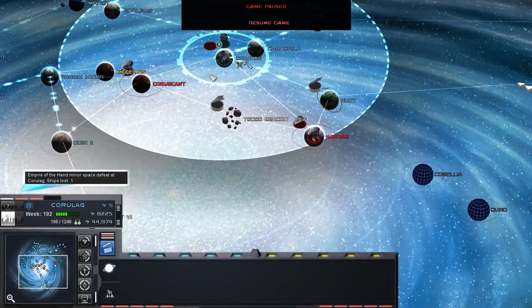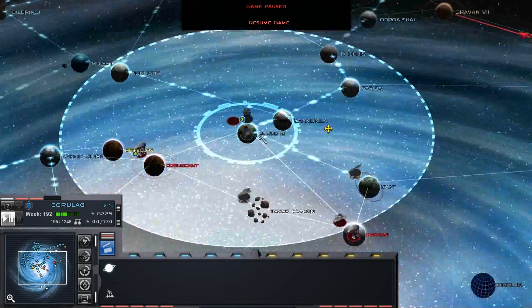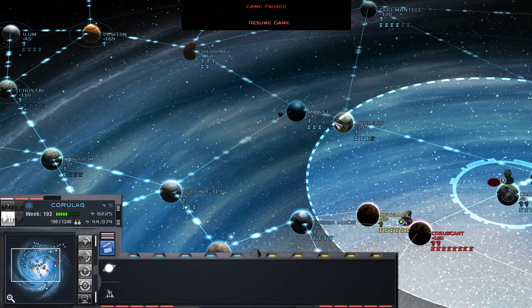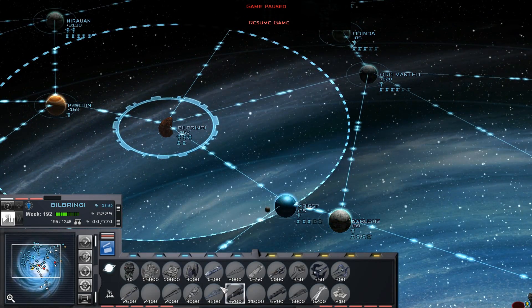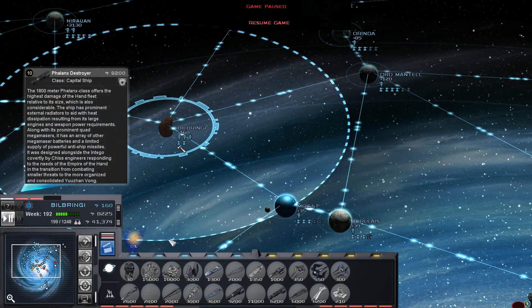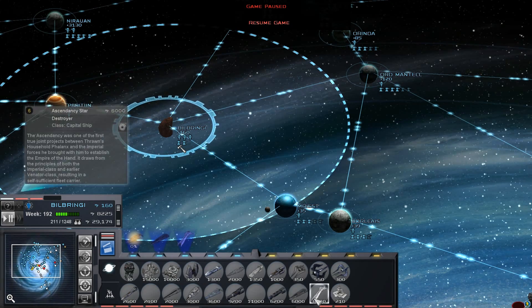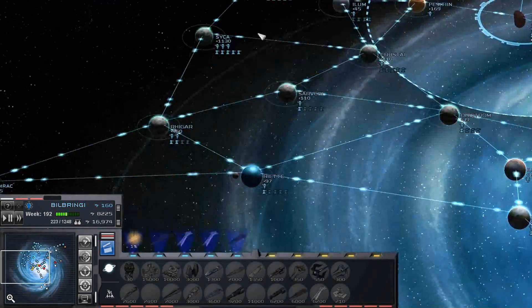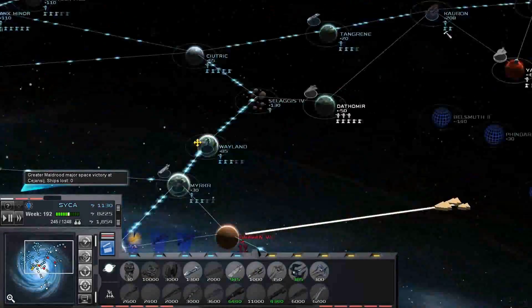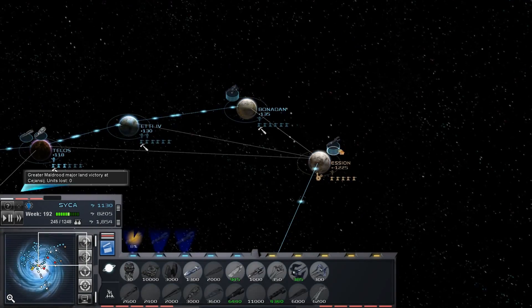We're going to need to re-evaluate a little bit here. Kuat is one of our shipyard planets so we can't do anything there. Let's get Bilbringi building some stuff that we can't get a discount on elsewhere, because at Saika we can get Balanx and Cyndix for cheaper. Starcruiser here.